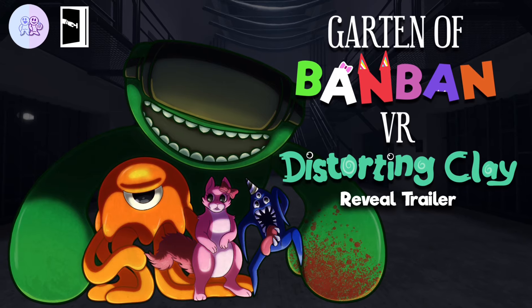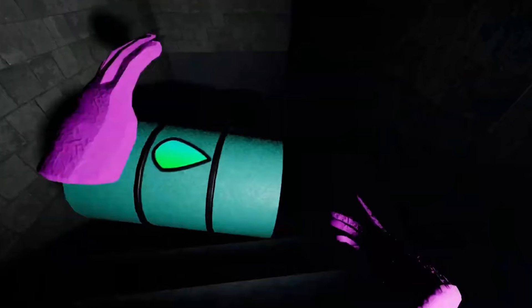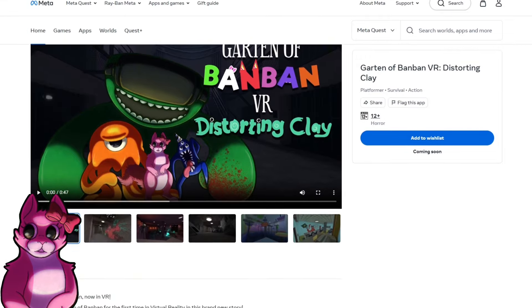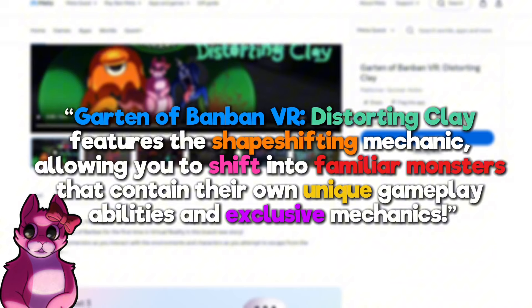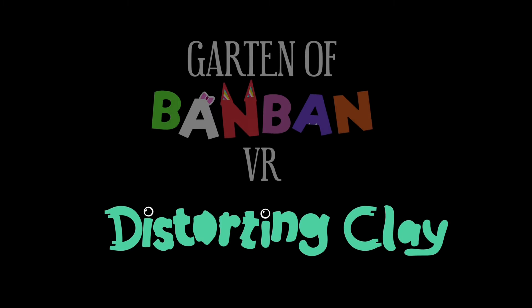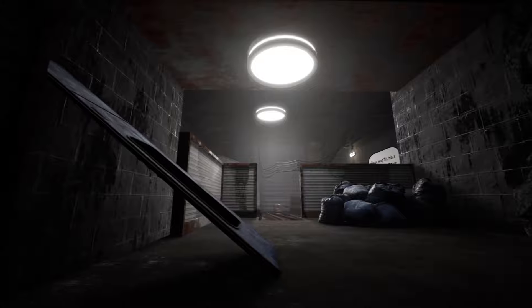Secret 2: The Brand New Player. Throughout the trailer, we can see that we play as some sort of pink squirrel, which can be seen clearly in the thumbnail for the trailer. We can learn more about this player on the Oculus page for the game. According to the website, the player is a shapeshifter who can transform into different characters. We can see this shapeshifting ability in action, as the squirrel takes the form of Jumbo Josh, Stinger Flynn, and Nab Nab throughout the trailer. The name Distorting Clay is also a reference to this shapeshifting ability — the mascots are made of clay, which could explain how she is shapeshifting.